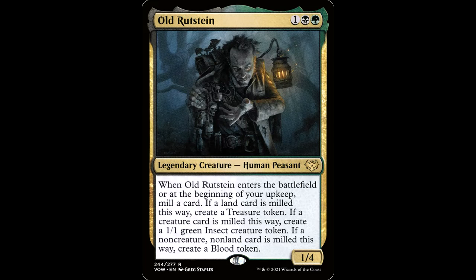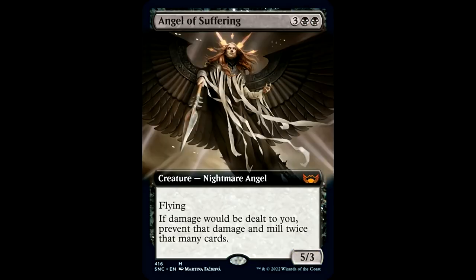Old Rutstein — one black and a green for a legendary creature, human peasant, 1/4. When he enters the battlefield or at the beginning of your upkeep, mill a card. If a land card is milled create a treasure token; if a creature card is milled create a 1/1 green insect creature token; if a non-creature non-land card is milled create a blood token. He's a three mana value engine that really shines in the 99 of a deck like this.